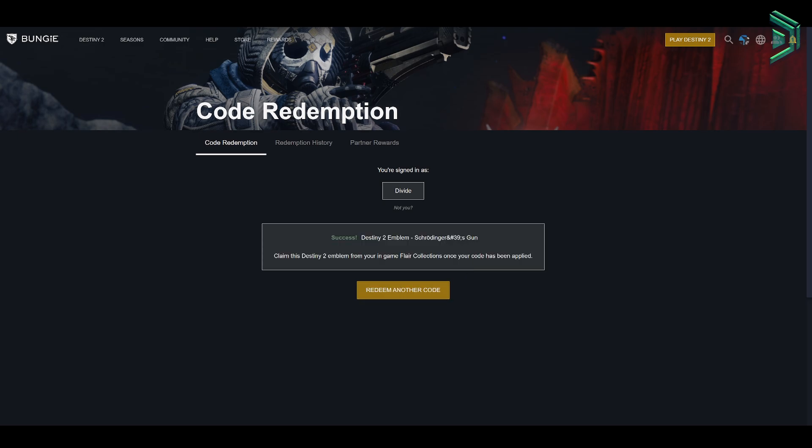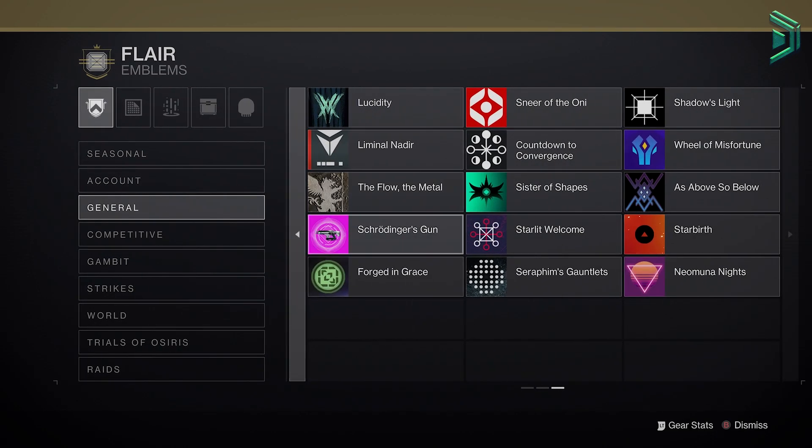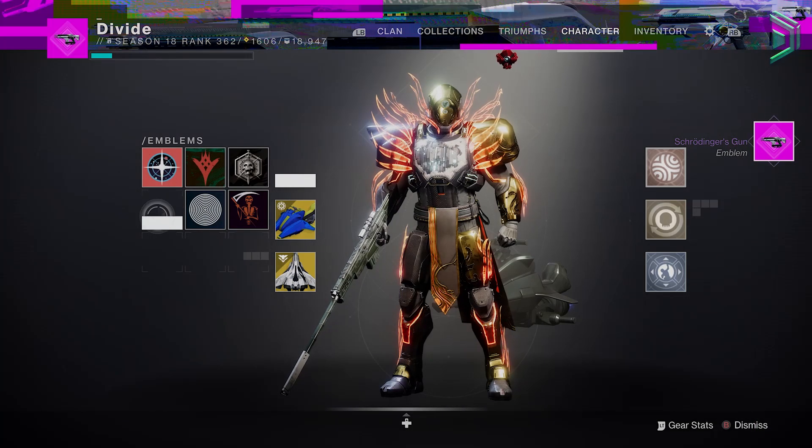Then once you've redeemed it, log out of Destiny and then go back into it. Then under Collections, Flare, General — third page if you've got a load of emblems already — then here you'll find the Telesto Gun Emblem. Pull it from your collections then you can go ahead and equip it.